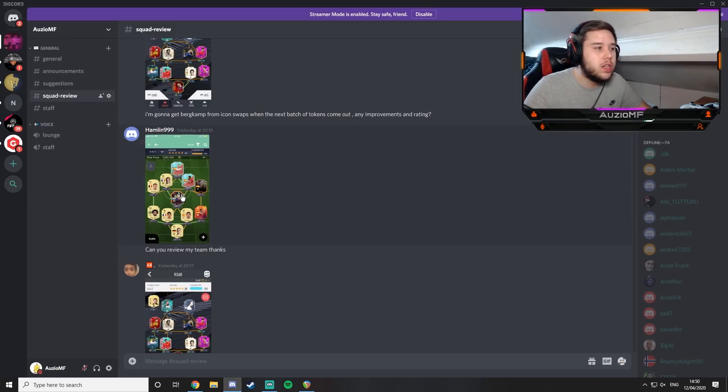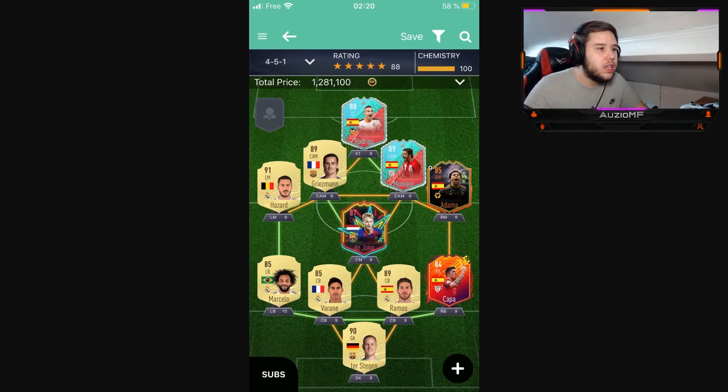We move on to the next person, Hamlin. He says: can you view my team? For me personally, he plays the 4-3-3-1 — that's what I can see. I'm guessing you play Munayeen and De Jong in the centre mid. That's not terrible, but I don't suggest playing De Jong as the centre mid.